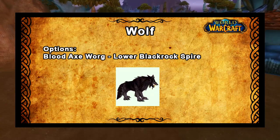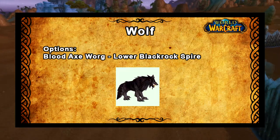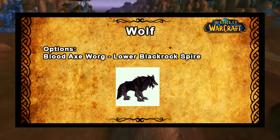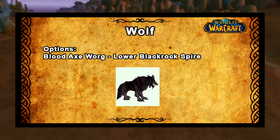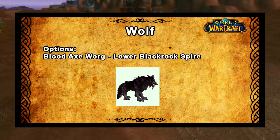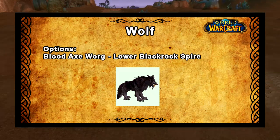So what is the best wolf option? You're probably thinking this has something to do with pet attack speed, but attack speed doesn't change overall pet DPS because pets that attack faster do less damage with each hit. So you should just go for the look you like the most, or the highest level pet available to save leveling time. The best option there will be the Bloodaxe Worg in the Lower Blackrock Spire dungeon.